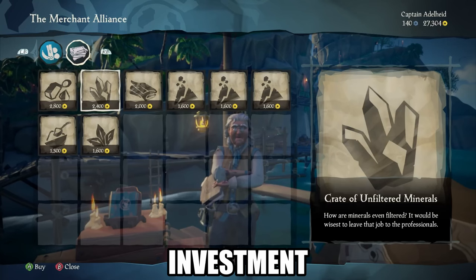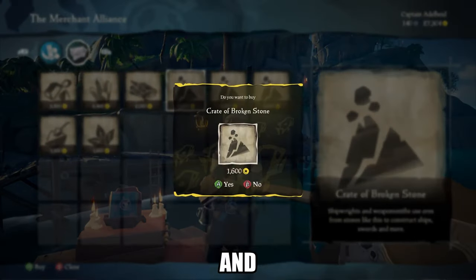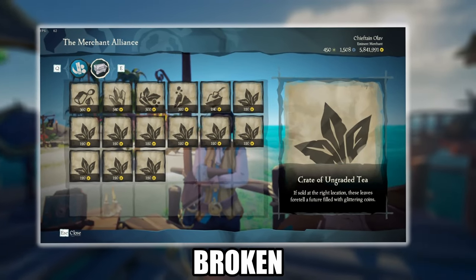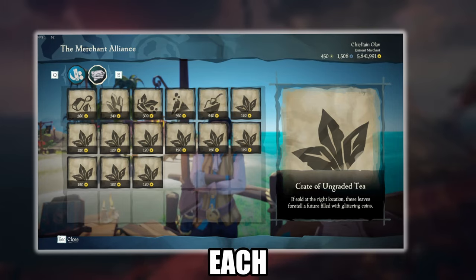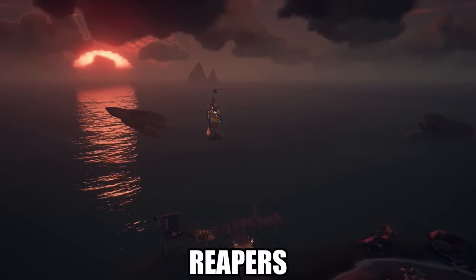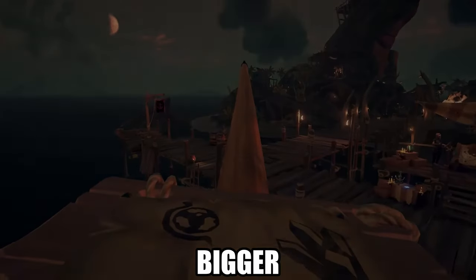Another overlooked investment is merchant commodities. These can help you farm emissary grade points and increase your profits. Commodities like unrefined tea and broken stone cost between 160 to 360 gold each and can be sold for a decent return. Deliver them to reapers or other outposts to boost your emissary grade and net bigger rewards.